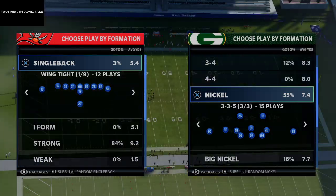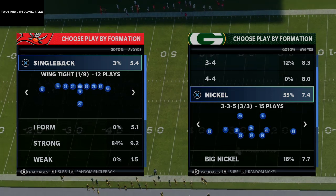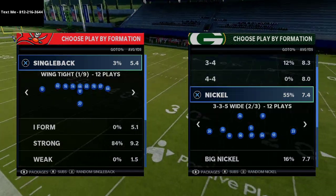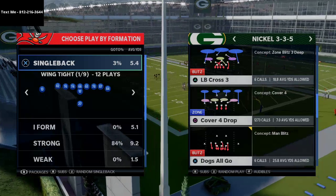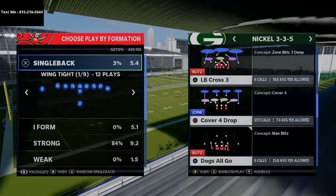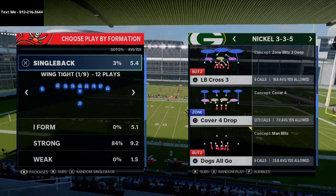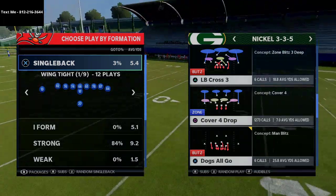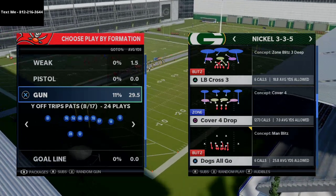I just released an eBook on the Nickel 335 Wide defense, which you can pick up in the description — it covers how to audible from 335 into 335 Wide. One of the beauties of the 335 is its versatility: it works well against two running back sets, strong close, I-form tight, and spread five wide, allowing you to stop the run while getting up to eight defensive backs on the field at the same time.